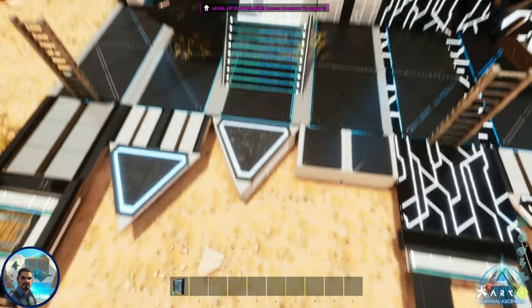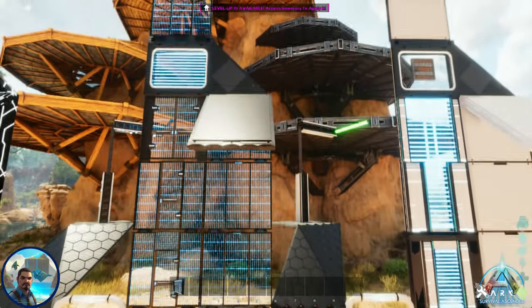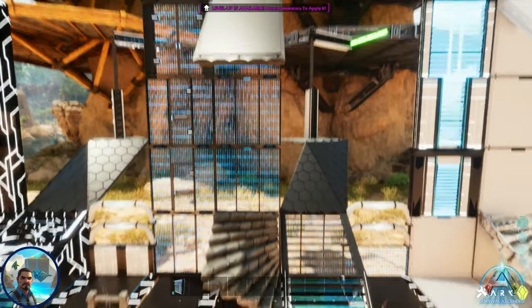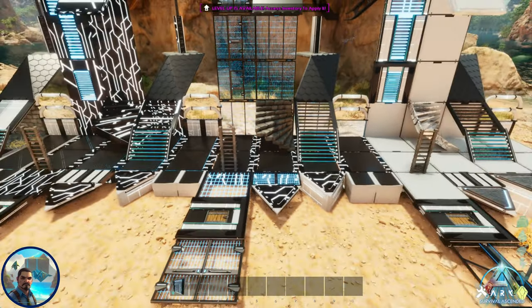As you can see, all the skins are very unique and give a different look. One constant you'll notice is lights going through the doors. The fence set does not work on your staircase or your ladder.